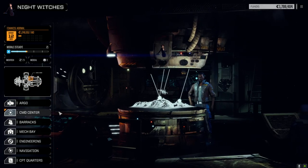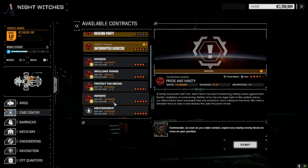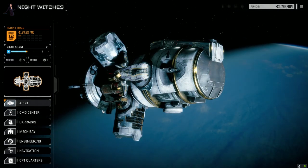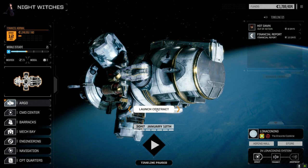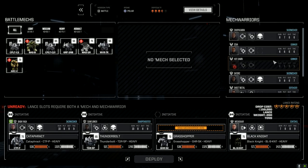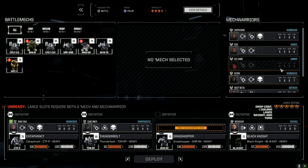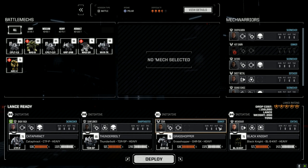We've got a lot of contracts available here — there's another priority mission, but I think we're taking the one we already selected. Looks like we've got a lot we can do, so let's just launch the contract. I really need to get that second lance happening — I'm frustrated we're mostly going with the main lance. Let's bring Diva, she needs experience, and it'll be good for her. Let's deploy.